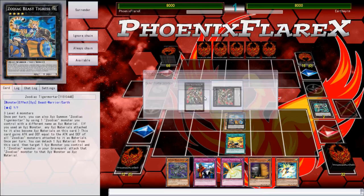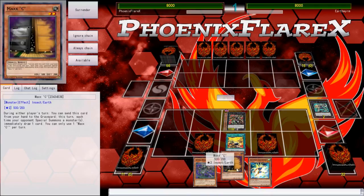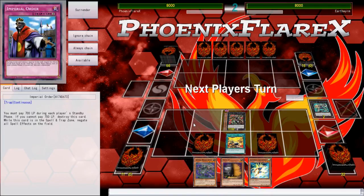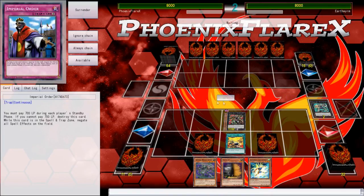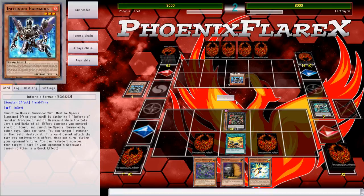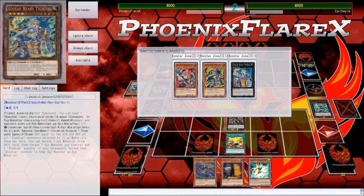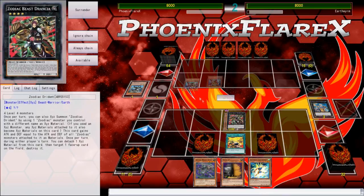The deck is still capable of decent plays as far as toolboxing your way into certain cards. I drew the one-of Maxi, I drew Imperial Order, I drew the loyal Takatamborg that always finds its way to your hand, and I've got a Whiptail in my hand. I've got a Thoroblade under my Drident because I cycled the Whiptail or the Rat Pier out of my hand with the Thoroblade that I summoned.